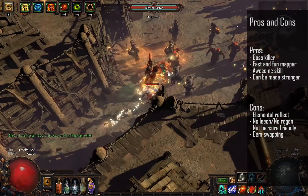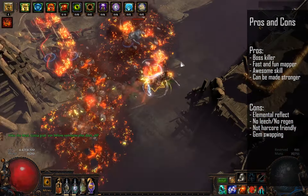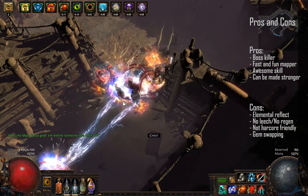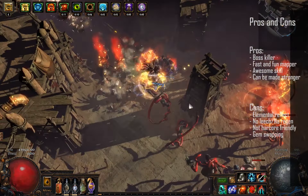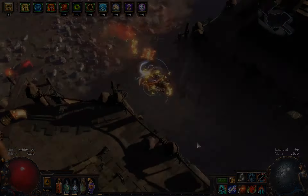The main positives of the build are that it's a good combination of mapper and strong single target damage, and it's a very exciting and eye-pleasing build to play. Even if it costs some currency, it can be made stronger than what's shown in this video since I have pretty weak rares and no damage enchantments from the lab. The main negatives are not being able to run elemental reflect mods, though since Wild Strike converts 100% of physical damage to elemental you can run physical reflect mods. No leech and no regeneration mods are annoying but doable. Switching gems between maps and bosses can also be annoying, even if you don't have to do it very often.